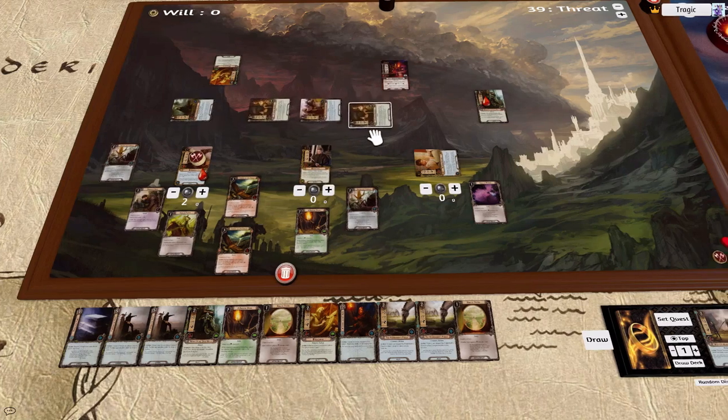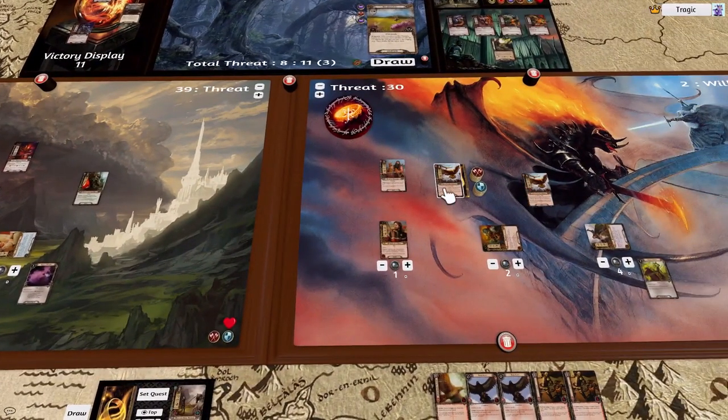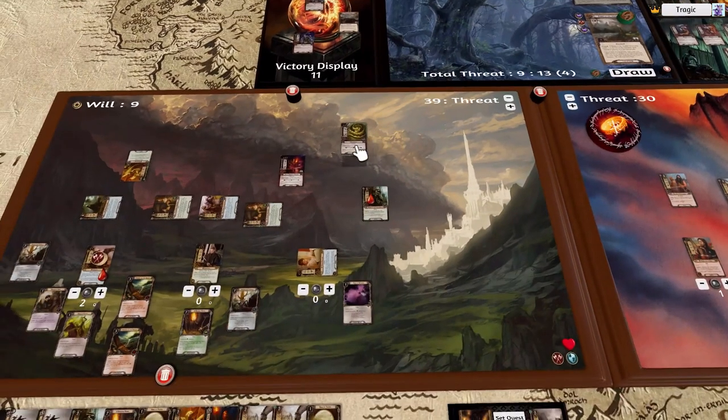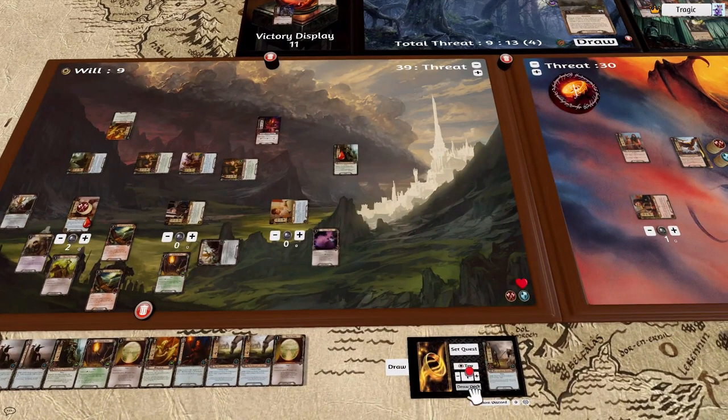Quest, quest — it puts us at plus three, plus five. Plus two, clears this. Let's go back to the Anduin. This guy will attack us — tap twice, both of these are discarded. Tap with this guy, kill him, and that gives us a scry for one — we'll leave that up.